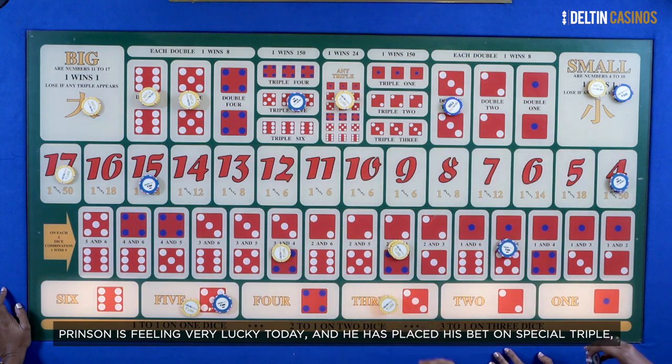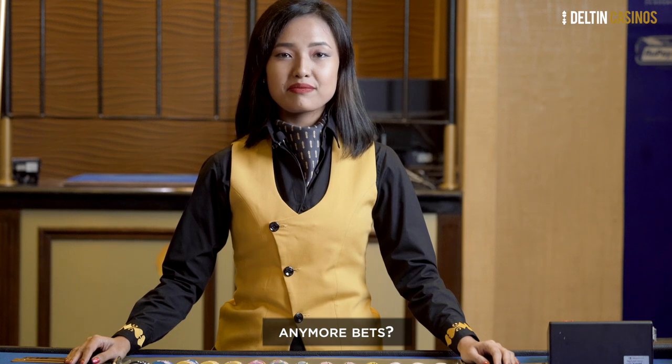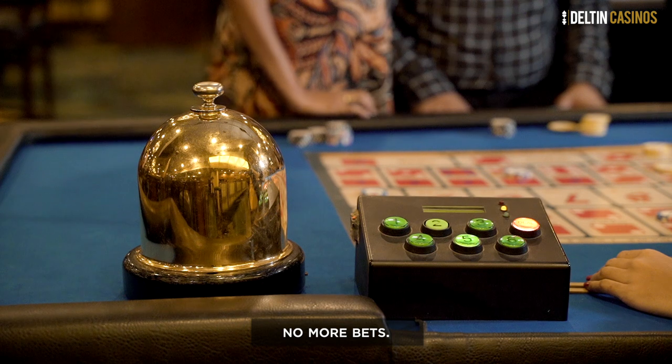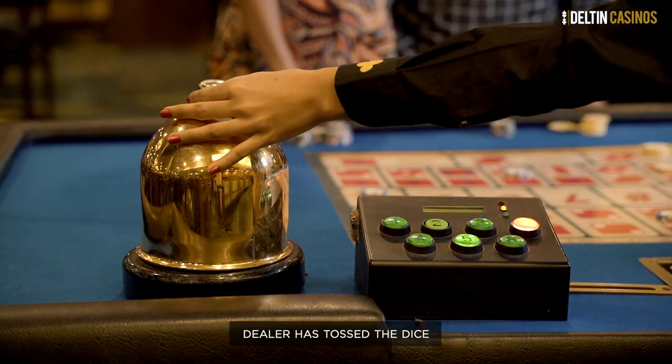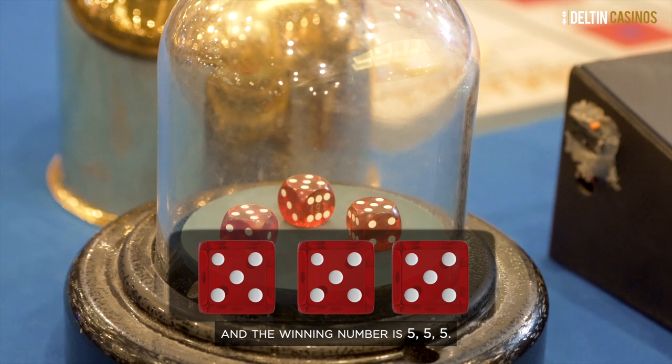Prince is feeling very lucky today and has placed his bets on a specific triple — the triple 5. Let's see how far his luck takes him. Any more bets? No more bets. The dealer has tossed the dice and the winning numbers are 5, 5, 5.